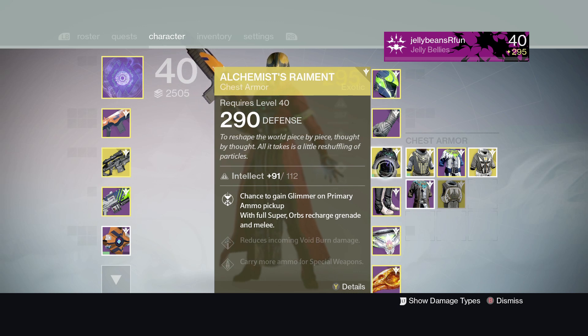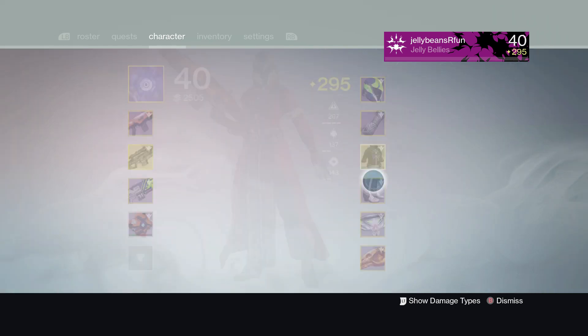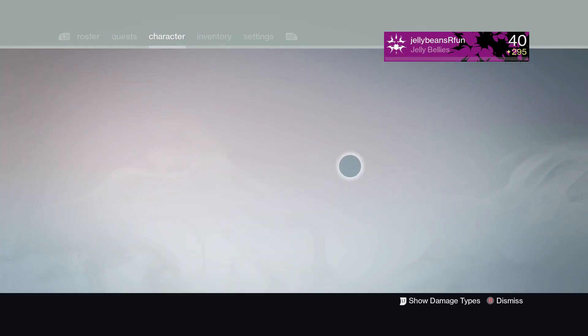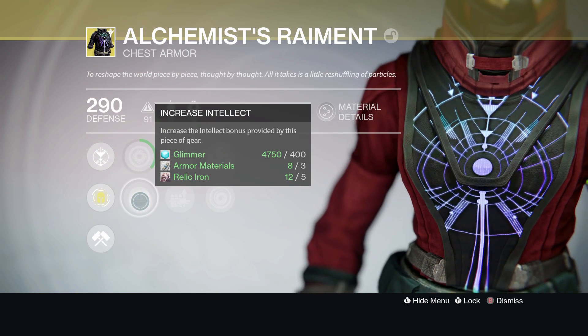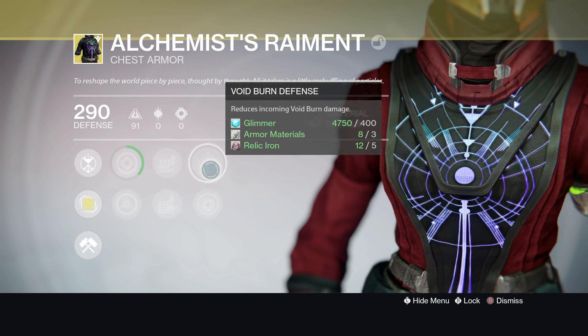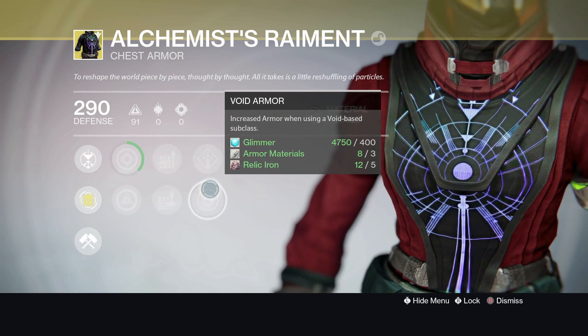If you're going out and farming glimmer, this is actually a very useful chest piece to have on. This one rolled with pure intellect. There's also a perk to increase strength or keep increasing intellect, plus special ammo, heavy ammo, and void burn defense — void armor if you're using a void-based subclass. Pretty neat.